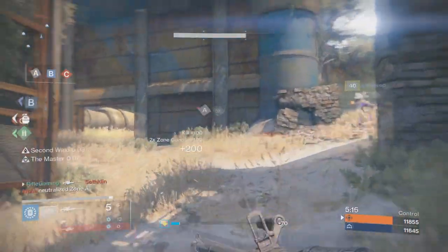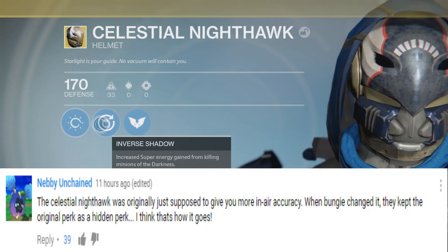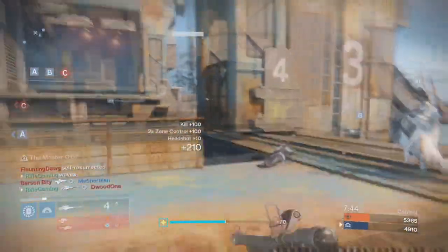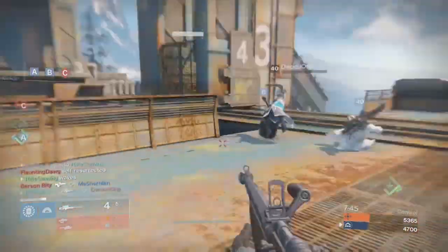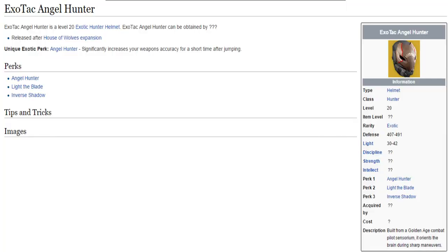It's actually the Celestial Nighthawk. Now I know what some of you guys are thinking — the Celestial Nighthawk? Isn't the exotic perk on that helmet the golden gun fires one shot, delivering six times damage while granting keyhole for overpenetration? Yes, that's true. But it actually wasn't always going to be the Celestial Nighthawk. Turns out, it was actually going to be called Exotac Angel Hunter, as you guys can see here.